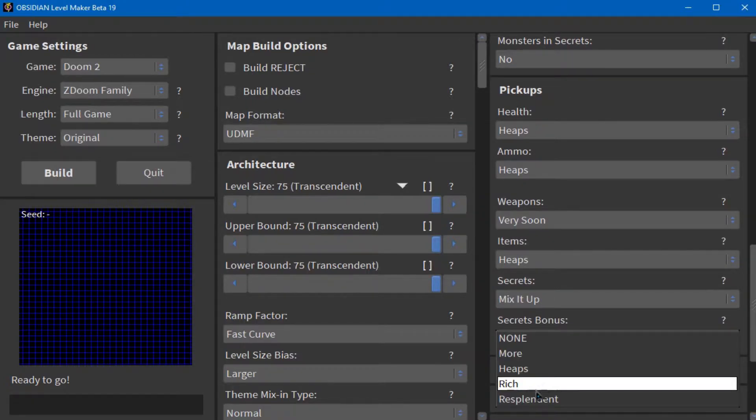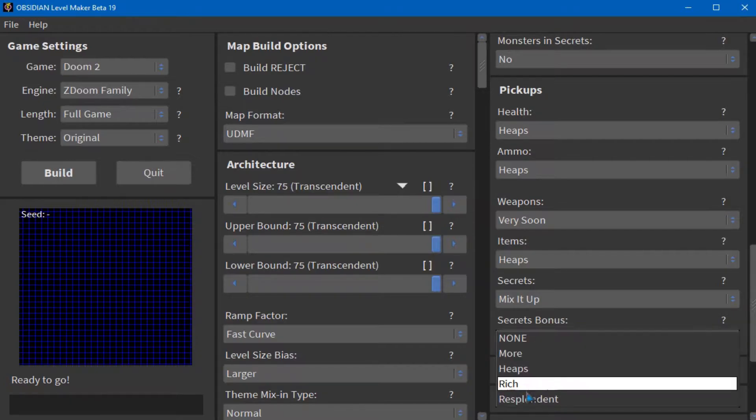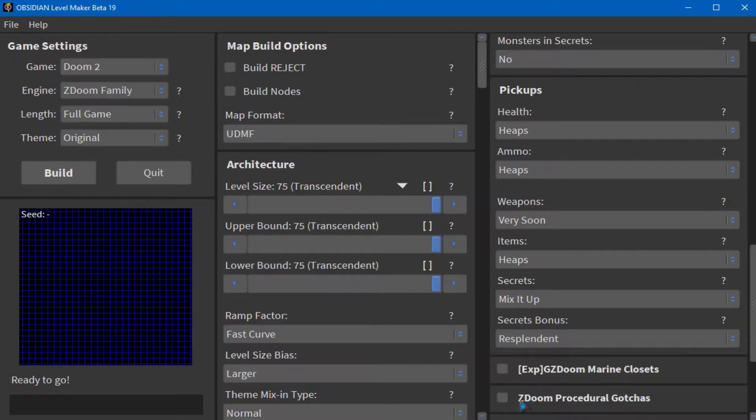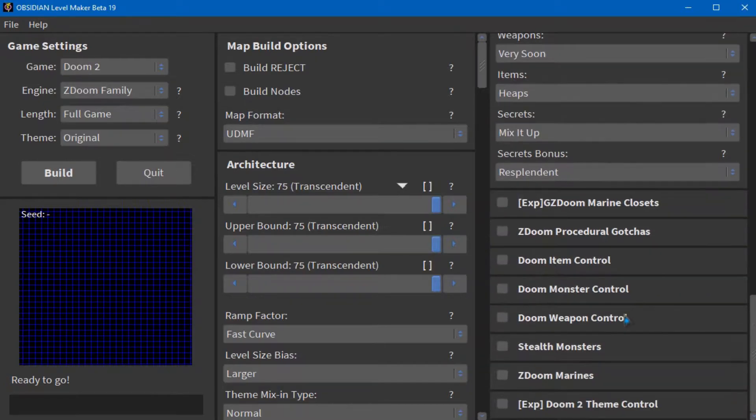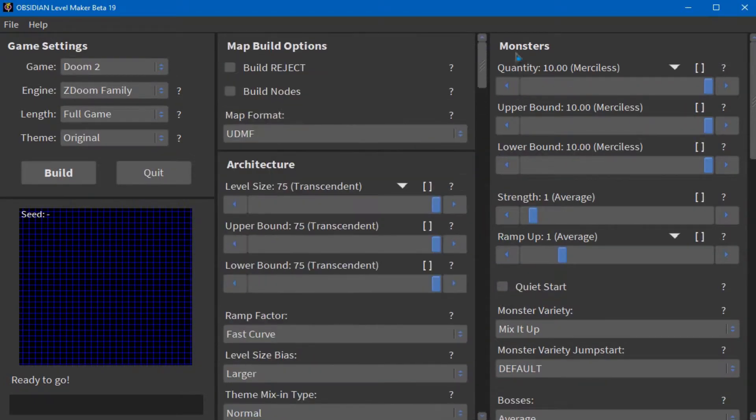Secrets bonus — resplendent. Whoa, hold on. Secrets bonus — it adds extra content to secret rooms, large rooms offer more content. The thing with Oblige when it generates secrets for maps is kind of weird — it's not like huge rooms, there's just one item. It's like, really? I went through all this trouble just to get this little bottle. There's a lot more flexibility with this than with the original Oblige.